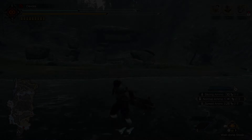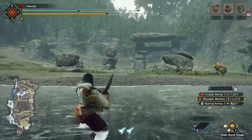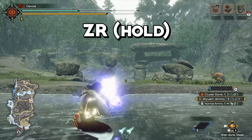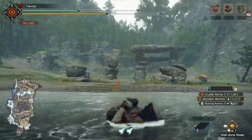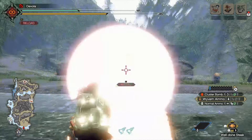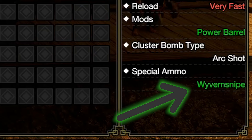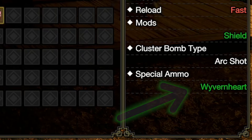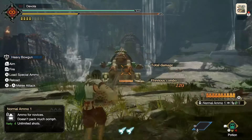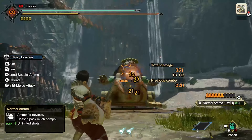Now for heavy bowgun. This bowgun is much slower, but typically has higher attack values. The heavy bowgun allows for charge shots by holding ZR — excellent for wyvern ammo and lining up shots, but not much else. Wyvern ammo is also exclusive to heavy bowgun; it's essentially one big explosive attack. Heavy bowguns have access to two special ammo types: wyvern snipe, a piercing shot that explodes moments after impact, and wyvern heart, a minigun style rapid fire attack. Both have time cooldowns.